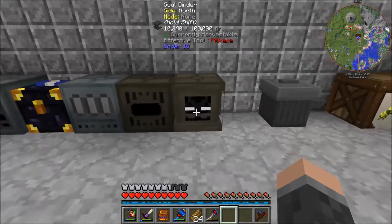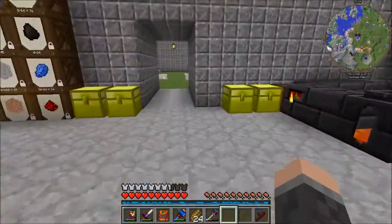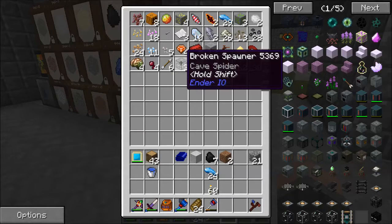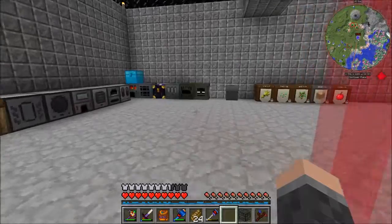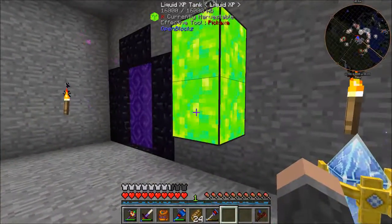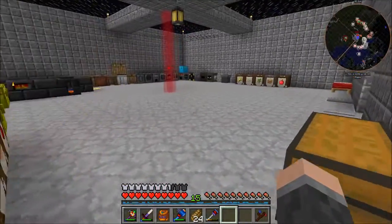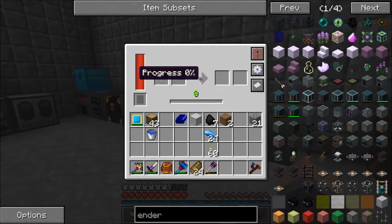I'll place you there because I know you have power, underneath. This is where we define our spawner. I have a cave spider spawner here, a broken one. I'm going to soulbind it with an enderman. It's going to take me 15 levels. This is going to take a while.